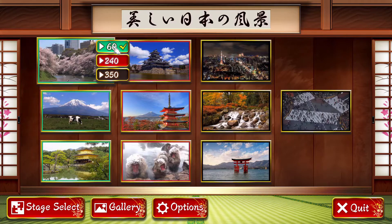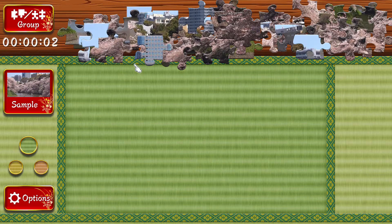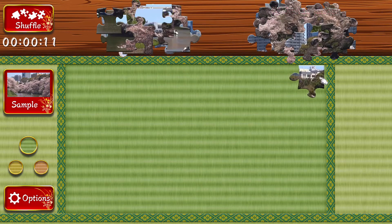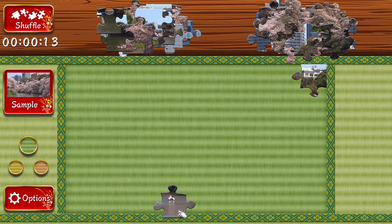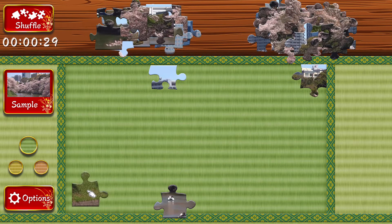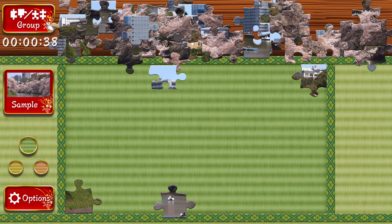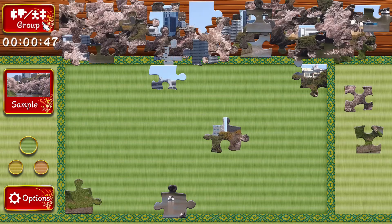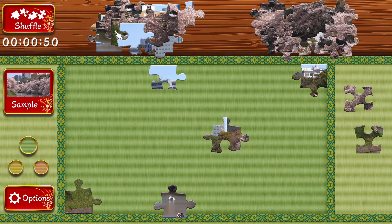Let's do this one in 60 real quick just so you can see it. The pieces all start up here, and if you press the group button, it'll put all the edge pieces together for you so you can quickly find all the edges and drop them down. If I put it down in the right spot or close to it, it'll snap into place and I can no longer move it. I can also click the shuffle button again and it'll shuffle the pieces up top. Note that pieces on the side or on the board will not get shuffled — it'll only shuffle the stuff up top.